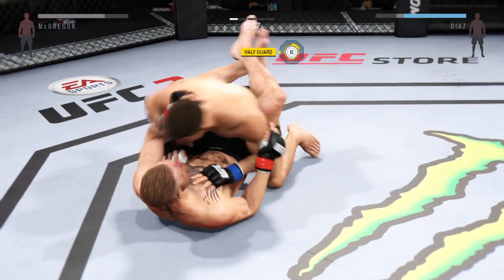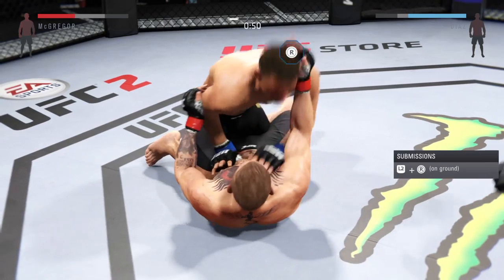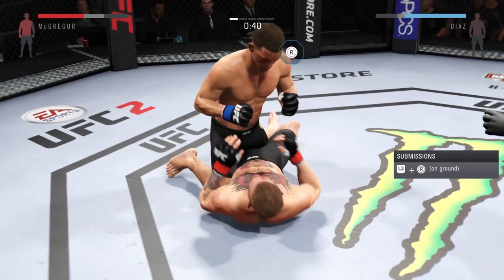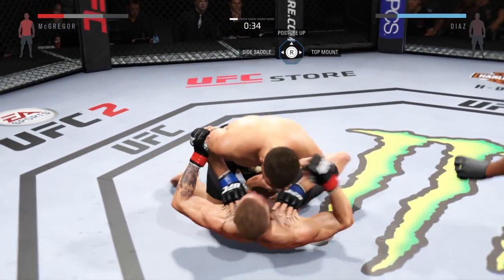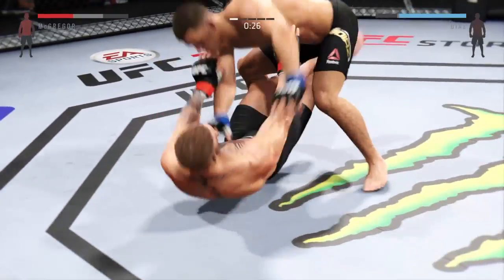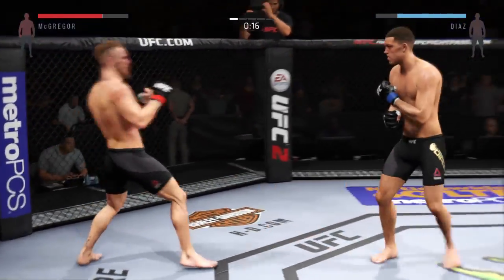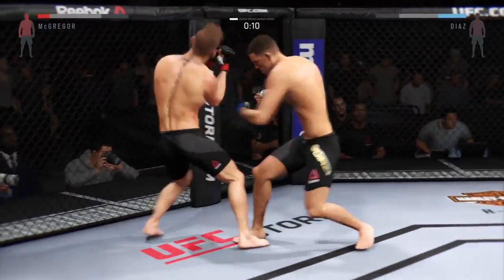And he gets reversed. Under a minute. Nice work to the body by Diaz. Let's see what he can do from here. He escapes and gets back up. McGregor switches his stance. He comes right back, lands a nice left. Good combination.